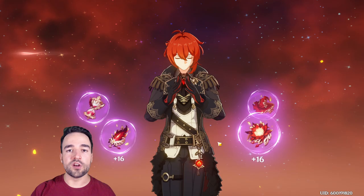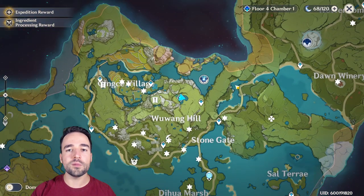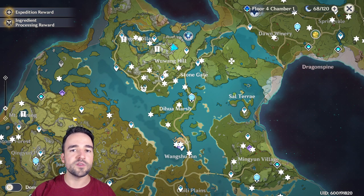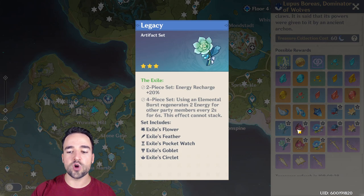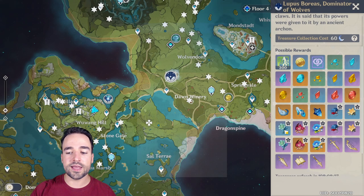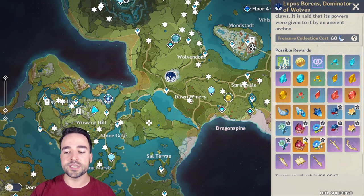Next I want to talk about where you get artifacts. The biggest single source of artifacts will probably be chests you discover in the open world — you go around, kill monsters, they'll drop a chest, you open it, and there'll be a few artifacts dropping. If you go around your map and click on some of the bosses, they have a chance of dropping specific artifacts. Each boss drops an entire set — you can get not only a flower but any item of that set, in purple, blue, or if you're lucky the orange version.